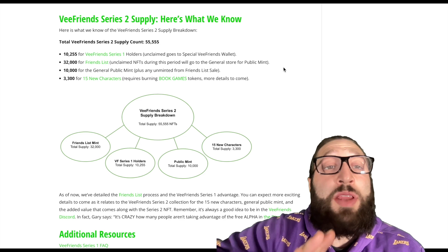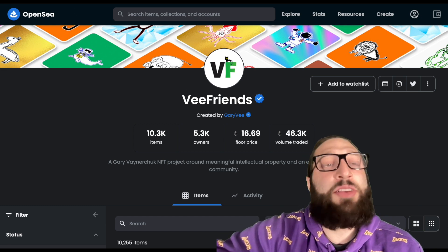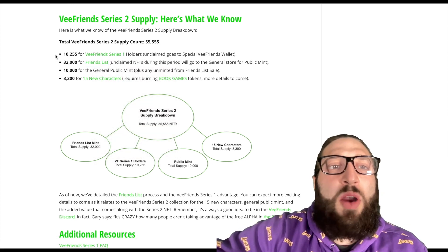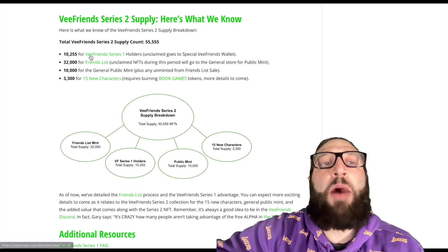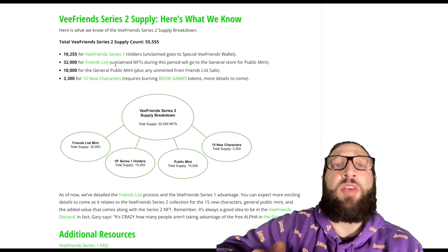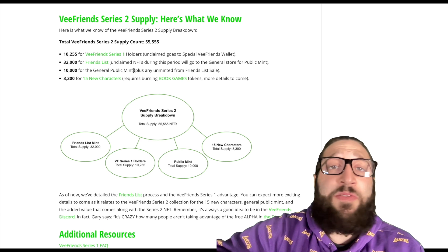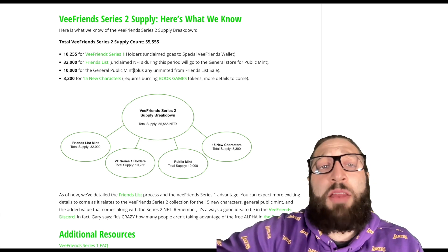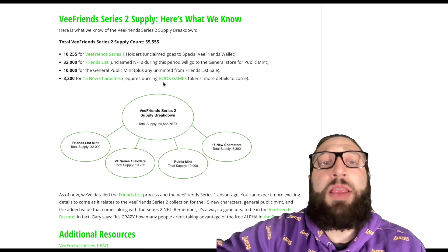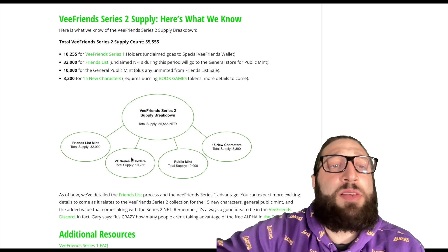If 16.5 Ethereum is too much, here's the supply breakdown and how you can get whitelisted. There are 10,255 going to the original VFriends Series 1 owners, 32,000 going to the Friends List — which we're going to cover and I think is one of the best ways to get whitelisted for V2 — 10,000 for the general public, and 3,300 for new characters that require burning Book Games tokens, with more details to come.